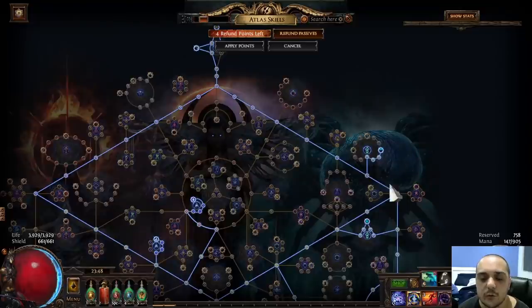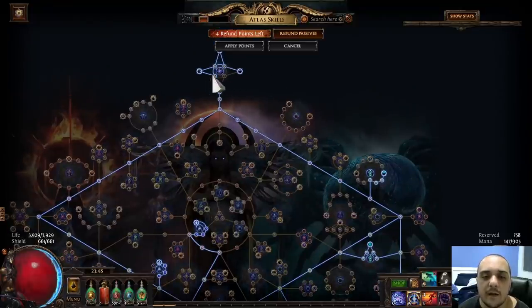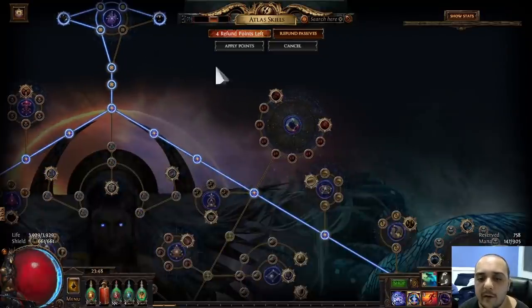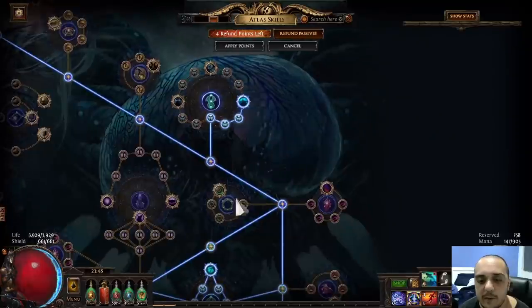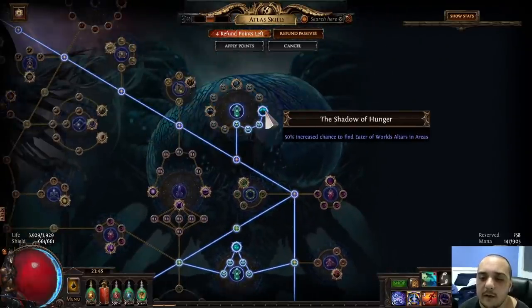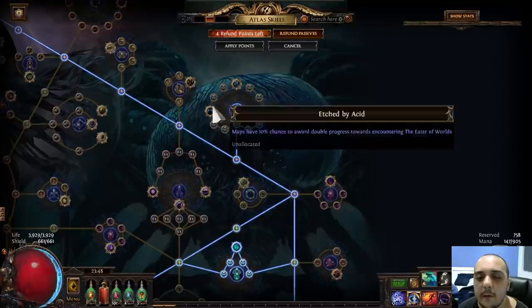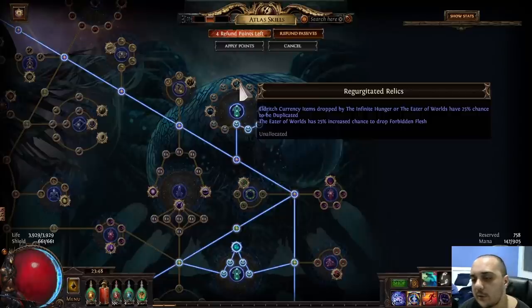There's pretty much nothing else — just the Eldritch stuff and the Guardian maps. You're going to be taking the Guardian maps since you're killing lots of map bosses, so you want as many Guardian maps as possible. For the Eldritch stuff, I'm only taking a 50% increased chance to find Eater of Worlds altars in areas. I've seen a lot of other content creators take the other nodes, and I think it's total bait. Regurgitated Relics gives items dropped by the Infinite Hunger or the Eater of Worlds a 25% chance to be duplicated, and Eater of Worlds has a 25% increased chance to drop Forbidden Flesh. But we're farming the keys, not the bosses, so you don't actually need this, and I don't know why a lot of people are taking it.